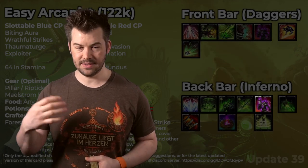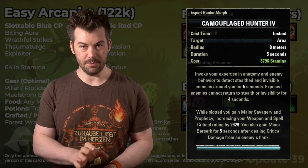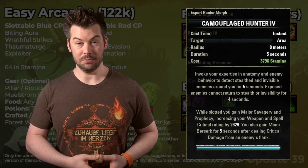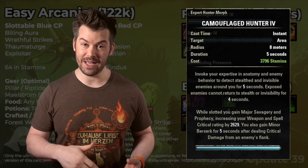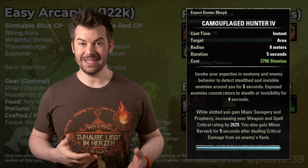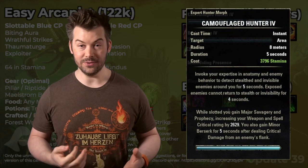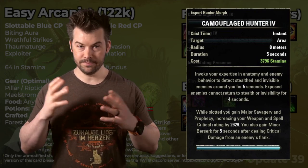Then we have Camouflage Hunter again on the back bar for the same reason — it provides Major Savagery. The main thing is the passive; we don't want to put another dot here because we want to be beaming most of the time. It also provides Minor Berserk, which we'd normally get from Combat Prayer in group content. This is actually a really good solo build because it has everything you need: no expensive potions, Major Resolve, Minor Evasion for AoE damage reduction, and you already have all these buffs. You don't even need Minor Force, so you could skip Barb Trap in AoE overland content.